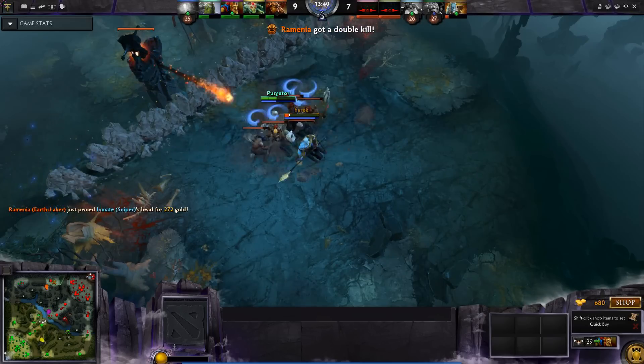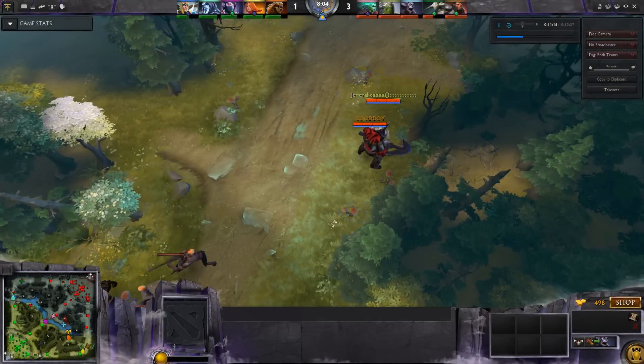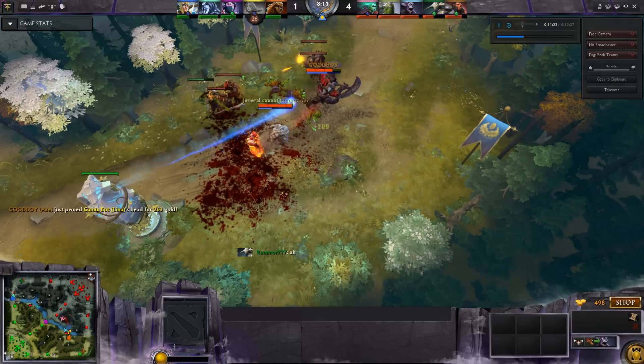And just for extra utility, Tiny can use Avalanche. For number 8, Axe's Taunt is awesome — thrown in with the free Blink Dagger from Tiny, and Culling Blade for the finish. Beautiful.